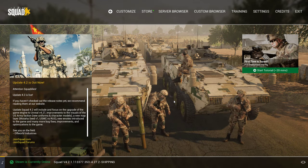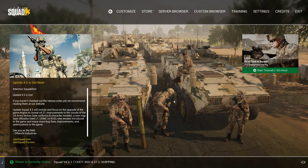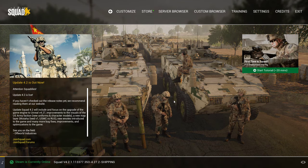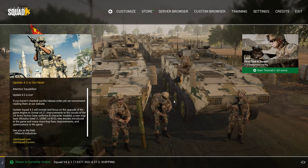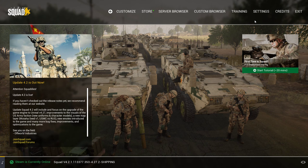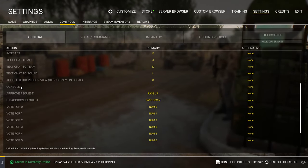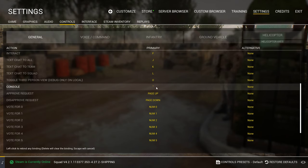You've got two options here — you can play offline or online, and I'll show you both. But first, you're going to press the tilde key, that funny looking thing next to the number one on your keyboard. If you don't know what that is, go into your settings, controls, general, scroll down, and you'll see console. That's going to be your button for it.